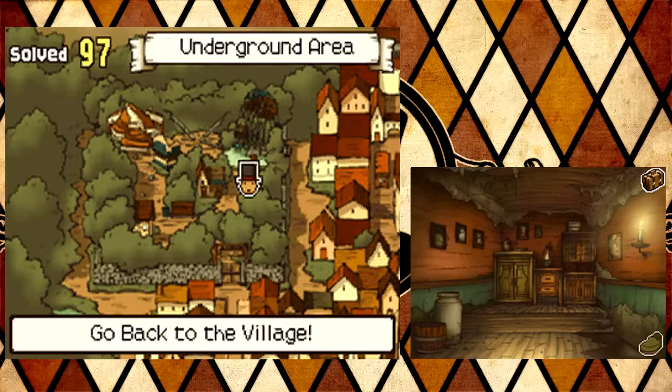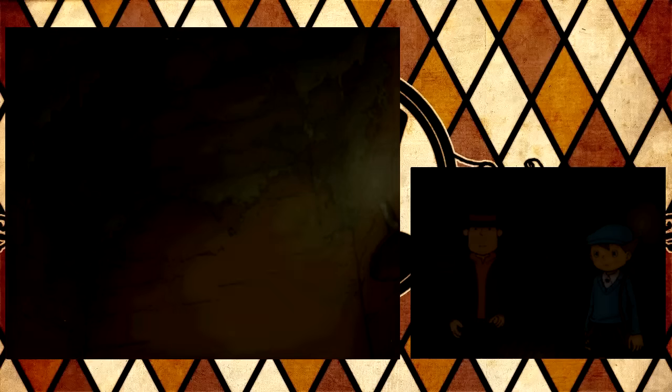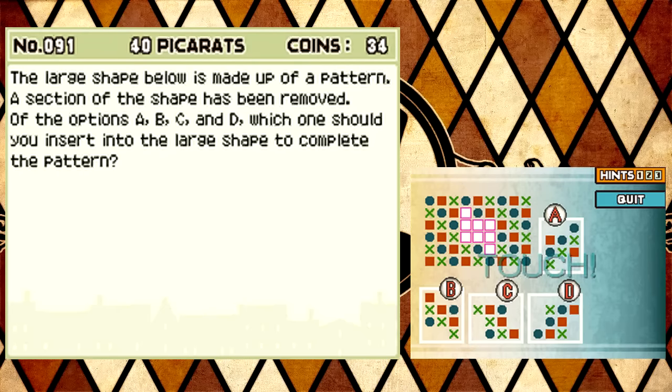Is there anything else going on in this room? Just in case. Oh yes, please give me a hint coin back - I definitely need it. Or a puzzle. Does he sniff out puzzles too, or is there also a hint coin somewhere near there? I guess we'll find out after I do the puzzle. I'll keep looking for a coin. I was gonna say be like a ten - just give me a little break from what I've been doing. The large shape below is made up of a pattern. A section of the shape has been removed. Of the options A, B, C, and D, which one should you insert into the large shape to complete the pattern? That's probably a little simpler than the dice one, I guess.